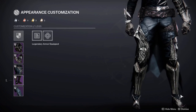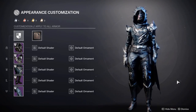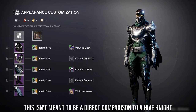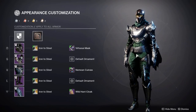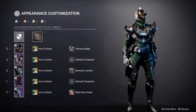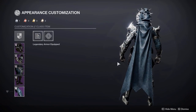Now moving on to the boots, I personally think these are fantastic — easily one of the better pieces of this set. The way these boots are designed does remind me a bit of a knight, and with this idea in mind I tried my best to make a hive knight look. So I went ahead and used the Nemean chestplate as it blends pretty well with these pieces, and then I used the Wild Hunt cloak to get rid of the hood, and then the Virtuous Mask as it does somewhat resemble a knight's helmet.